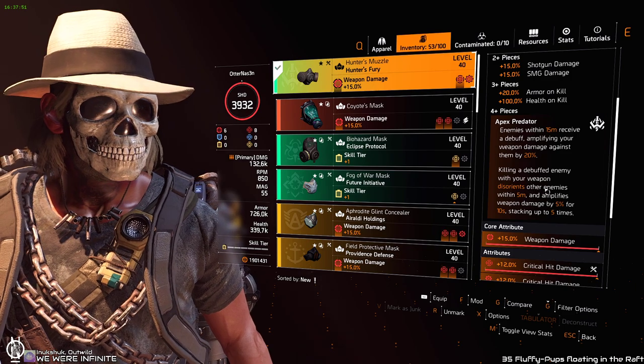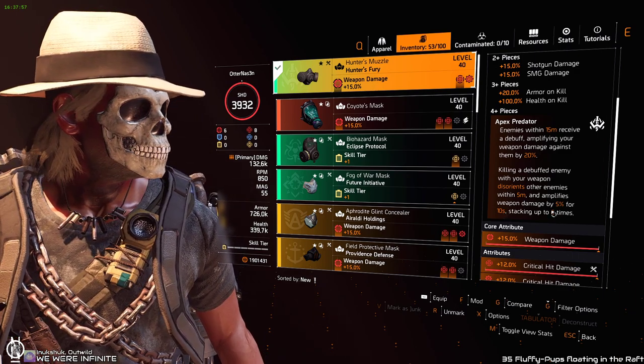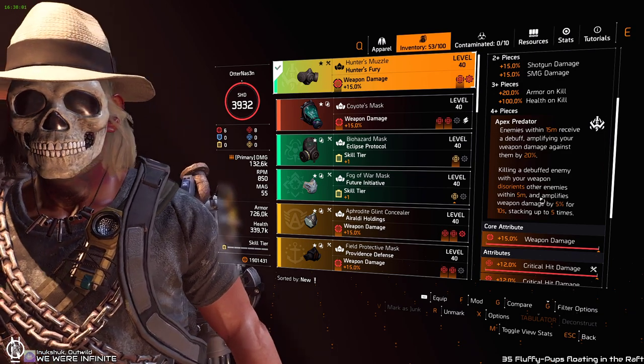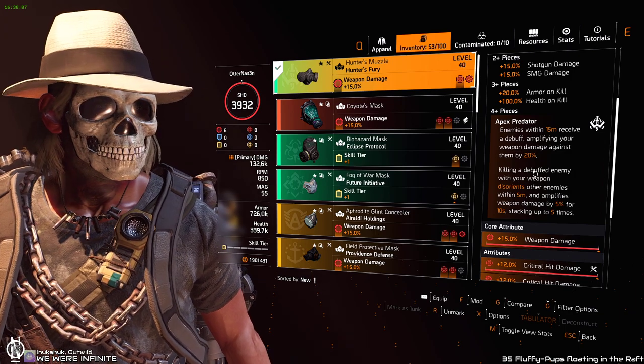Killing a debuffed enemy with your weapon disorients other enemies within 5 meters and amplifies weapon damage by another 5%, stacking up by 5% — so that's another 25% amplified. That makes a total of 45% weapon damage, and that's what makes that set so good on four pieces.